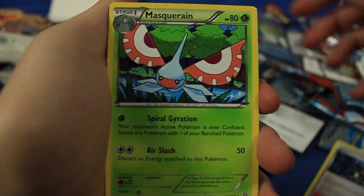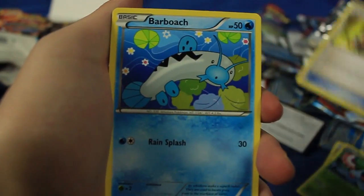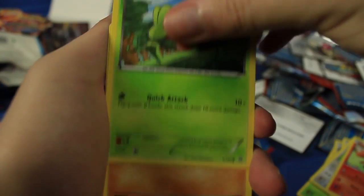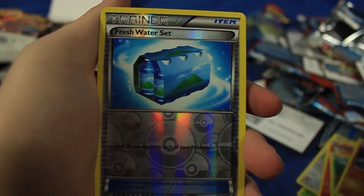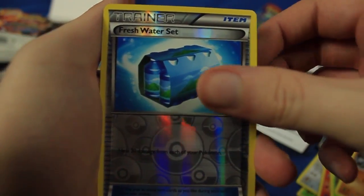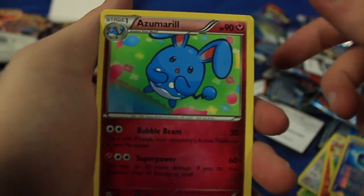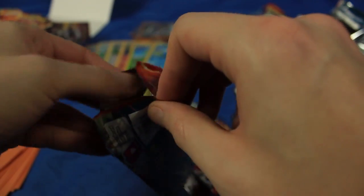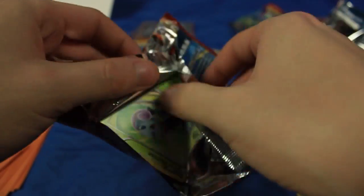Archie's Ace in the Hole, Masquerain, Acrobike, Barboach, Zigzagoon, Vulpix, Trico, Rhyhorn. Our first reverse holographic for the video is a Fresh Water Set, and the last card is an Azumarill - just a regular rare there. I got to try to preserve one of these pack arts for my collection, so I'll do that on the next one I think.